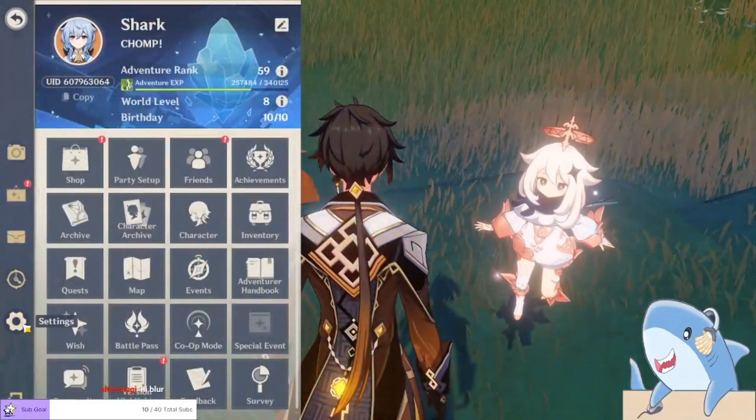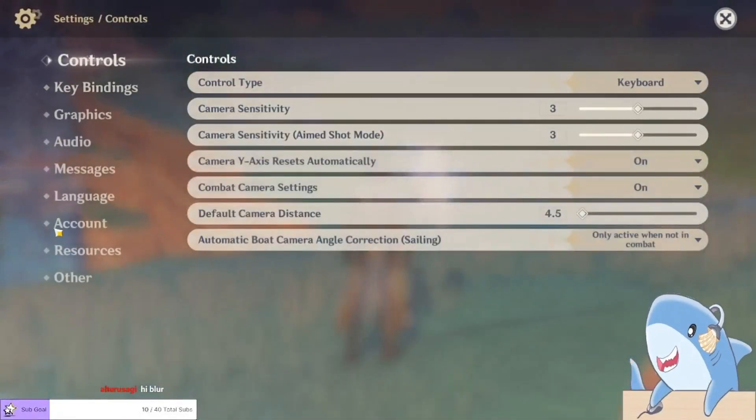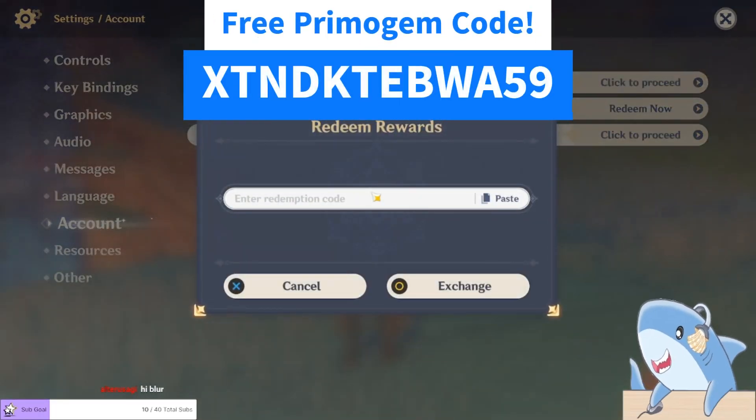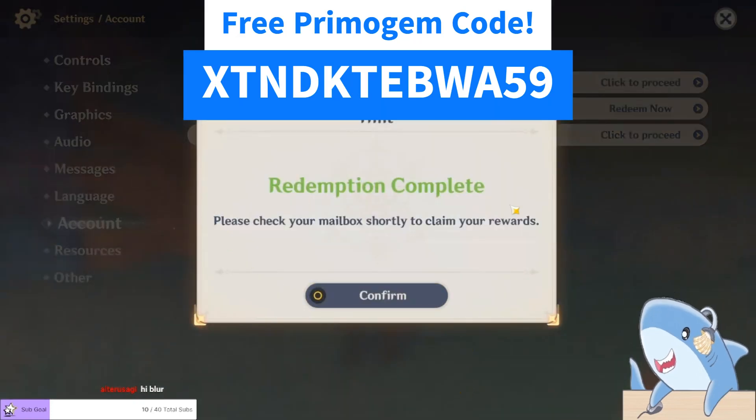New Genshin code for 2.8. We'll go to settings, then we'll go to accounts, redeem code. We'll paste the code in here, hit exchange — redemption complete. Please check your mailbox shortly to claim your rewards.